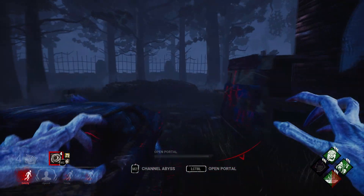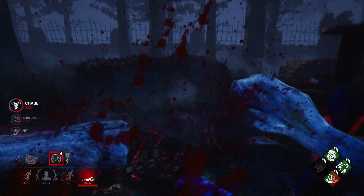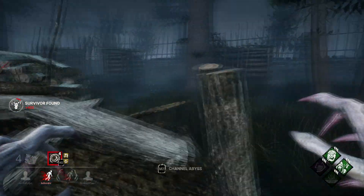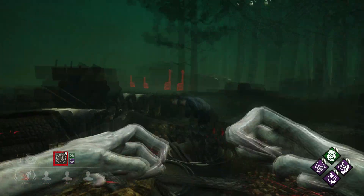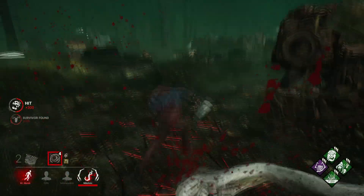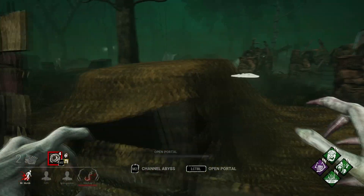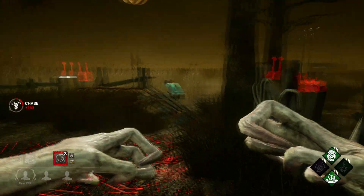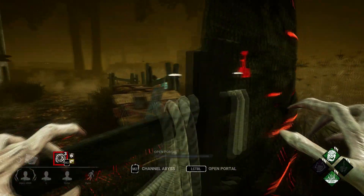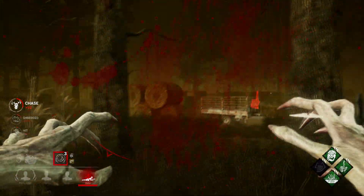When looping survivors in general loops, make sure that you always chase them on the long side of the pallet. That way you can contest the pallet and the survivor as well. If you chase the survivor on the short side of the pallet, then you won't have pressure on the pallet. When chasing survivors in open and medium loops, try and play around with their reaction time by steering backwards and forwards while moonwalking. If the survivor has a slow or inadequate reaction time, it will be enough for the Demogorgon to land a short pounce on the survivor. Generally speaking, the shorter the loop, the higher chance of success.